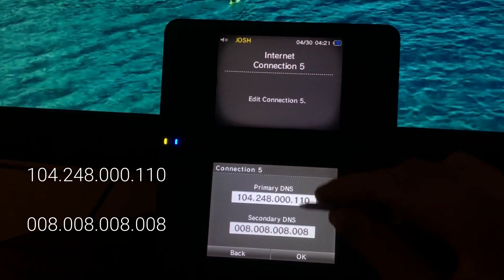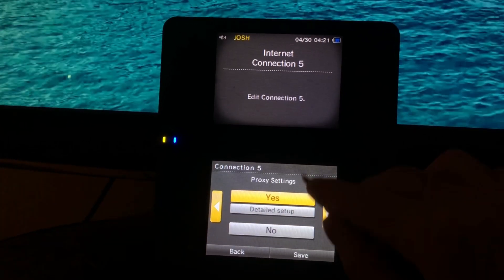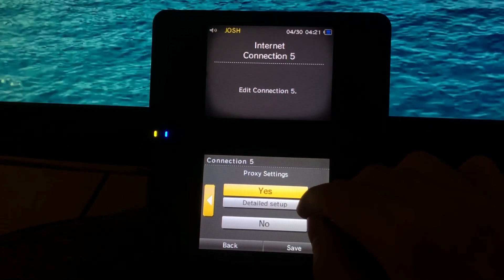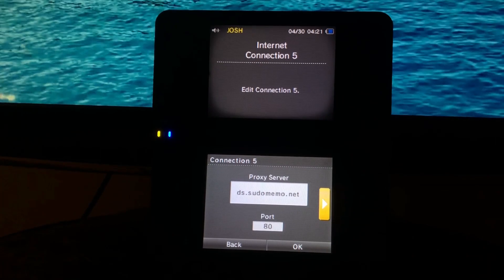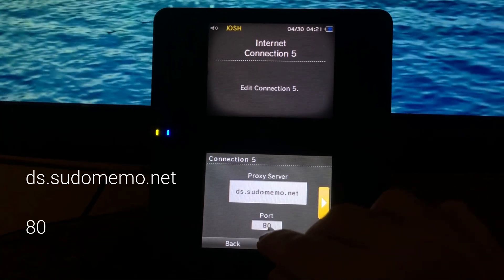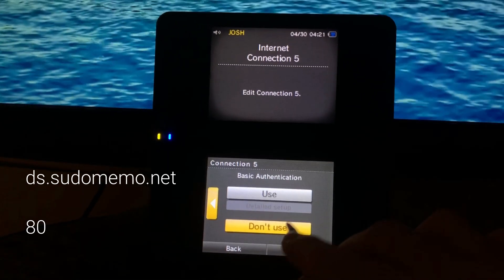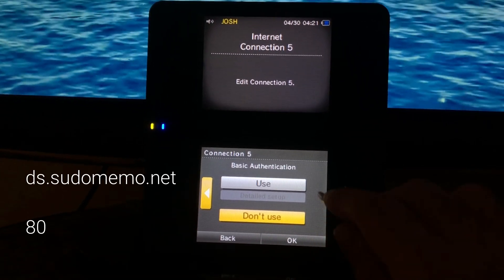For the secondary DNS, put in 8.8.8.8. That's what you have to do for that one. Then press OK, go over to proxy settings and press yes — it'll say no for you but select yes. Press detail setup and enter: ds.sodumemo.net, with the port set to 80.